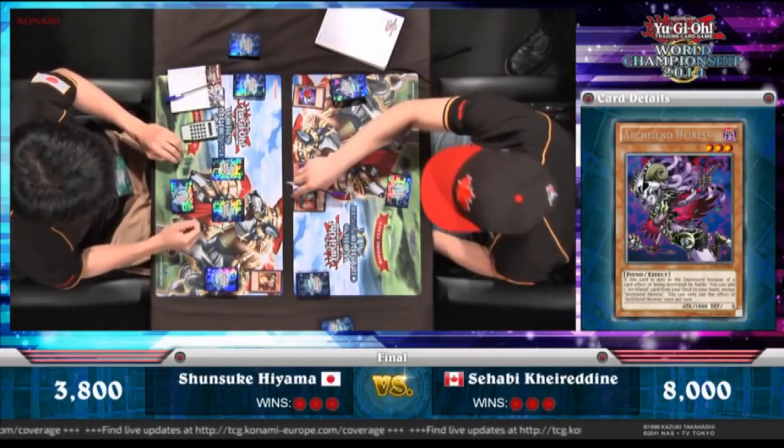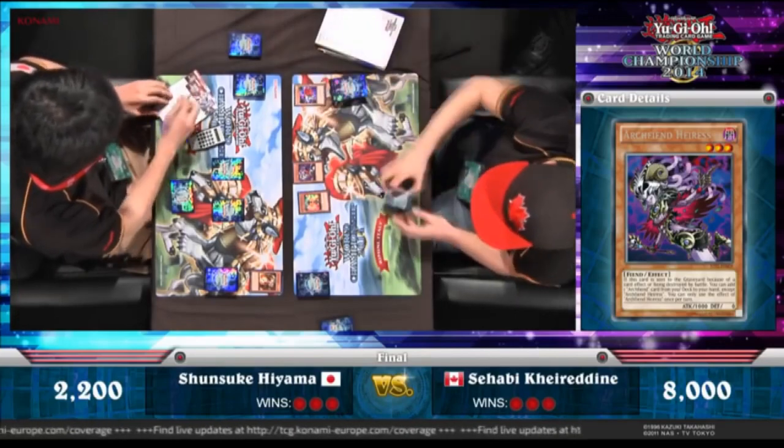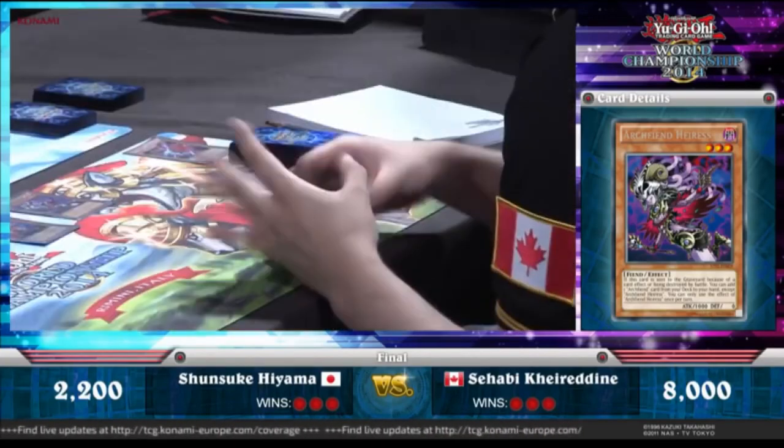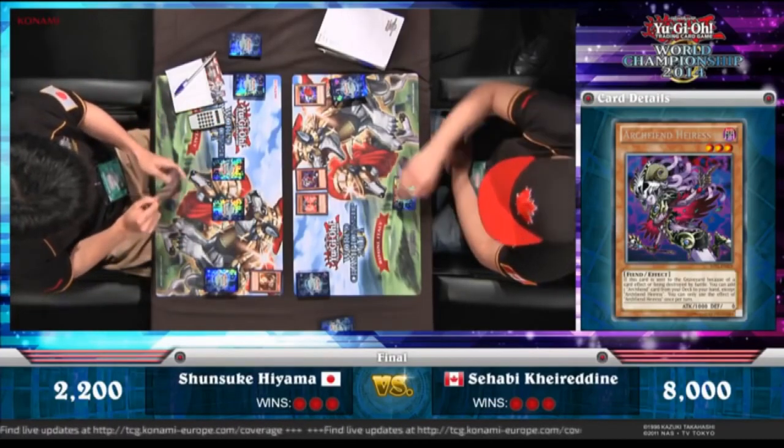In Yu-Gi-Oh!, the cards in your hand are the most important aspect of the game. They are your resources you can use at the right time to help put you in an advantageous state. In 99% of decks, the more cards you have in your hand, the better state you're in.